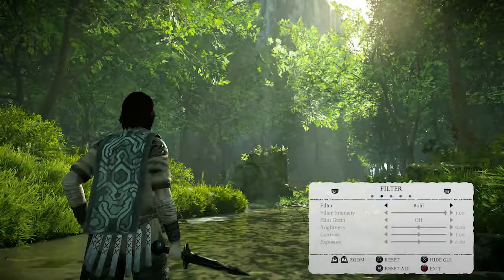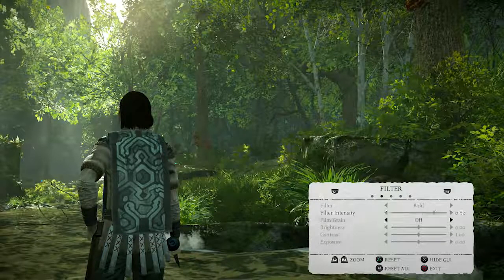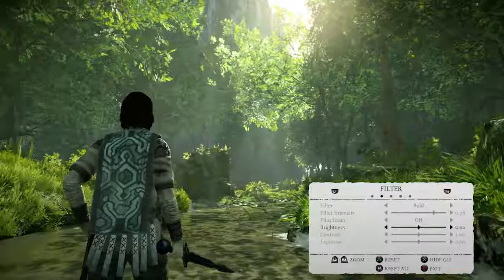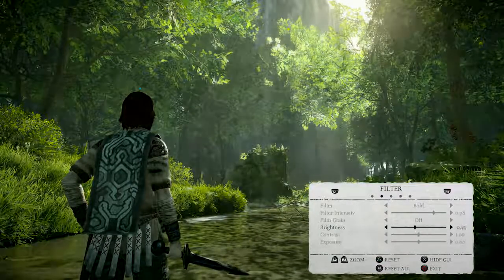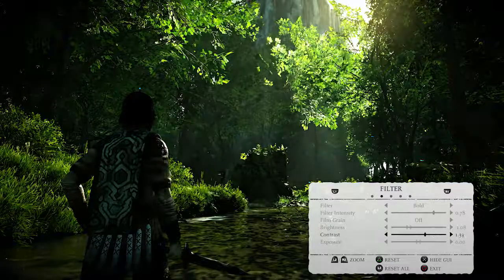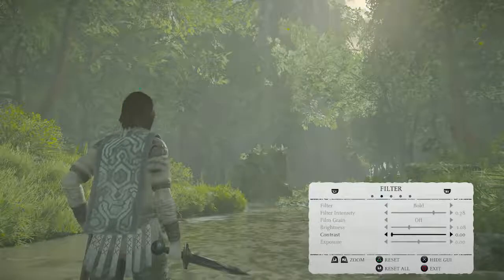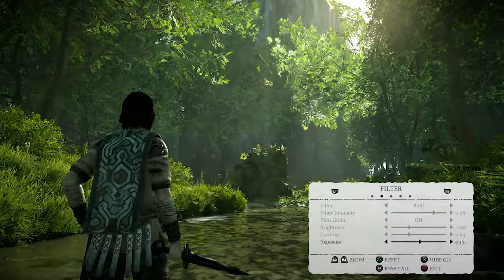Once you get a look you like, you can go further and adjust it. You can mess with the brightness and the contrast — blow something out or pull the contrast down to make it more gritty. It's an incredible amount of flexibility that you have with these filters.